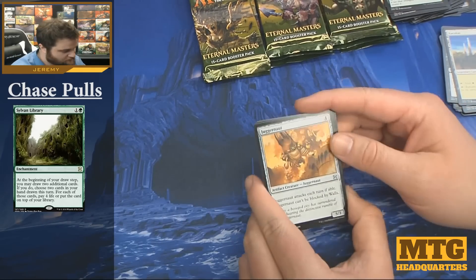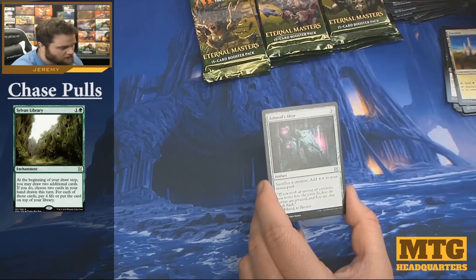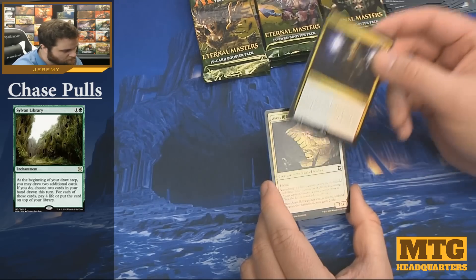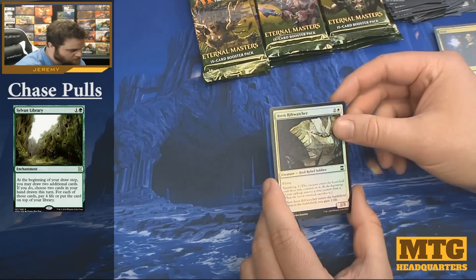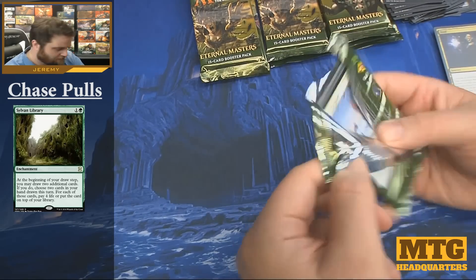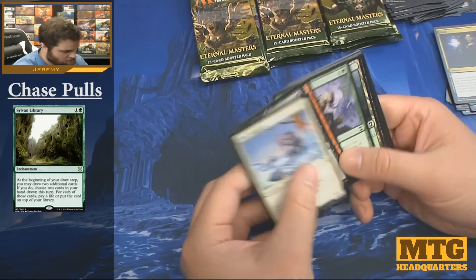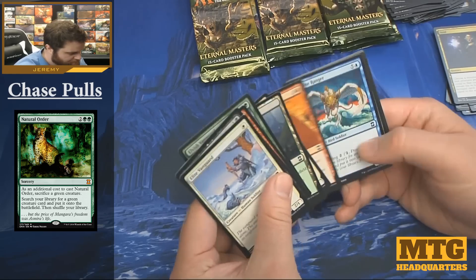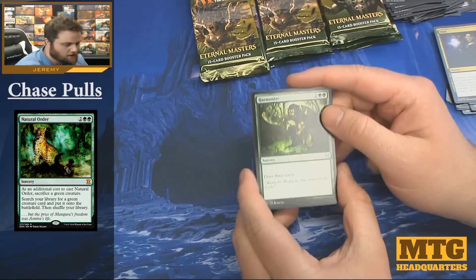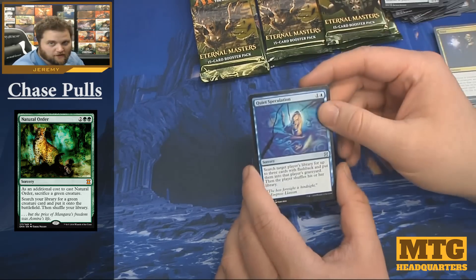Juggernaut. Chain Lightning, Ashnod's Altar, and Void. We have an Aven Riftwatcher. I would guess three mythics is probably around what a box might yield — so maybe we're getting close. Harmonize, Harmonize, Ticking Gnomes, Quiet Speculation.